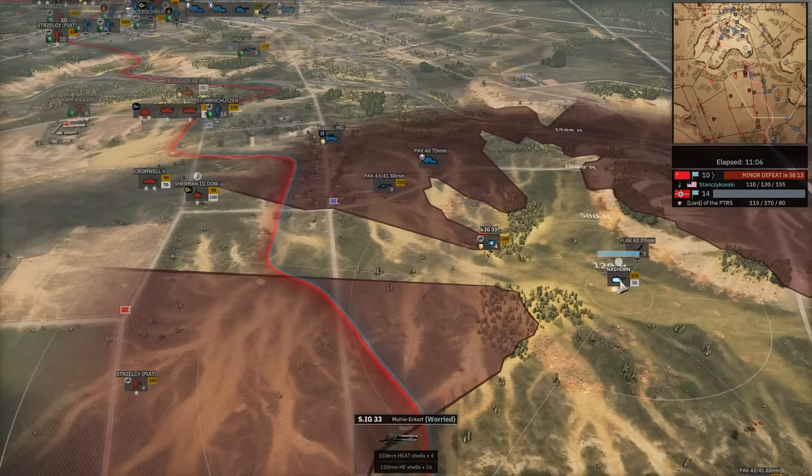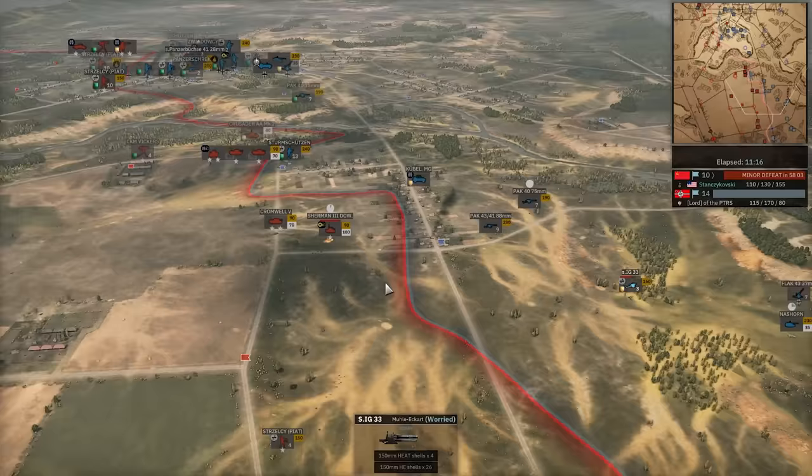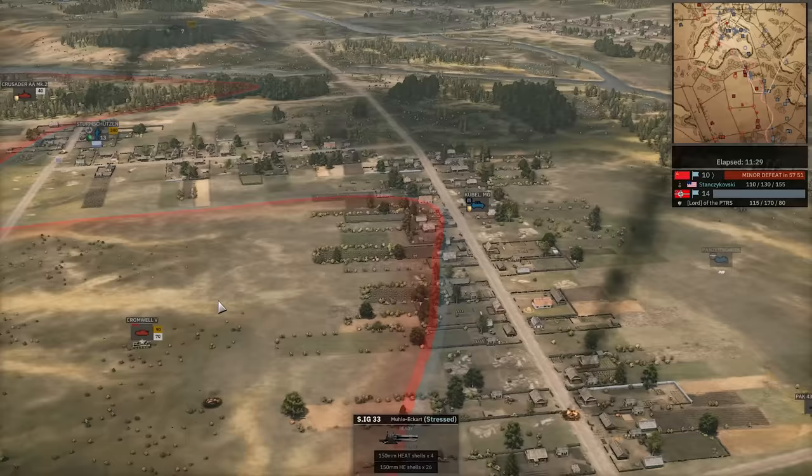He really doesn't want to lose this IG-33. Nazhorn's in though, misses its first shot — needs to stay in line of sight of this Sherman. It looks like Stan's rushing to get away. Second shot does get the penetration — it'll always get the penetration, it's whether it gets the hit. And it does go down to the Pac-40. Nice kill. IG-33 still alive. Nazhorn misses its first shot on the Cromwell.